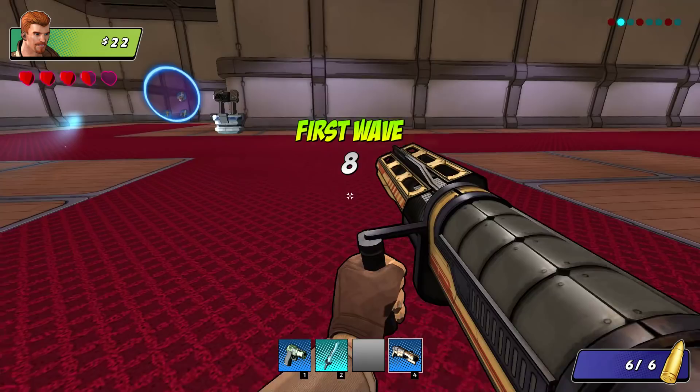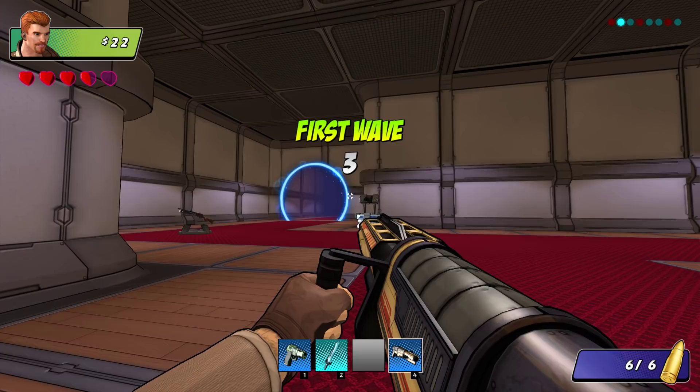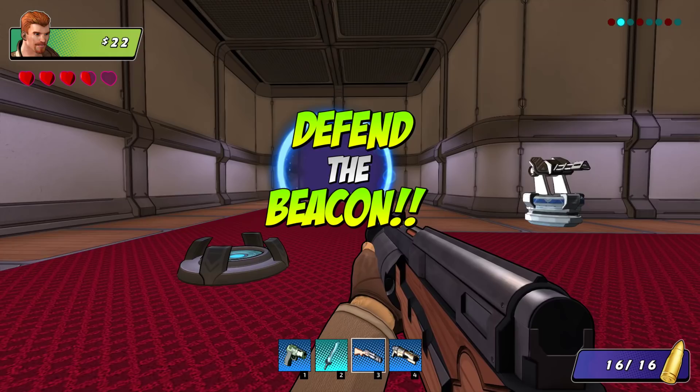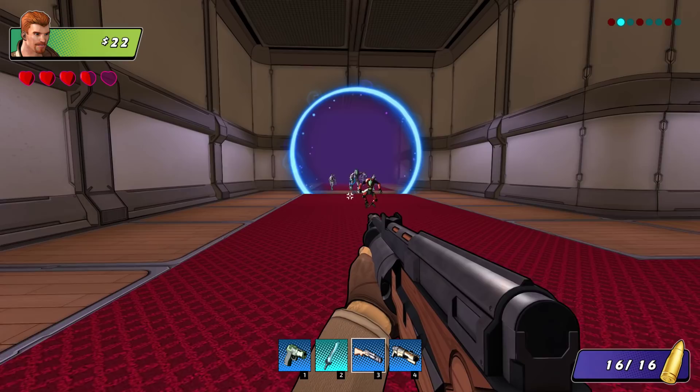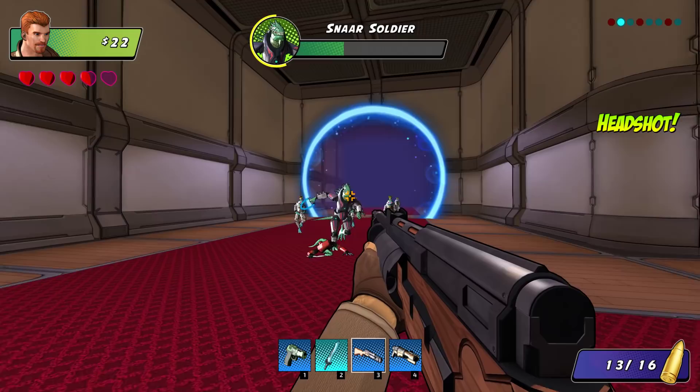You can press G to activate the beacon. I like the art style in this - it's real comic-y. It looks like there's a weapon that spawned here. Between rounds, you'll get some sort of supply. I have a pistol, a shotgun, a sword, and a bazooka. So let's try out the shotgun because I haven't tried this yet.